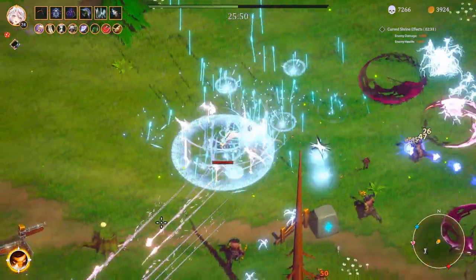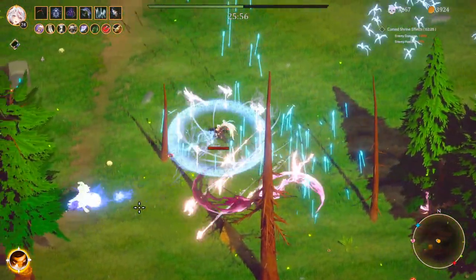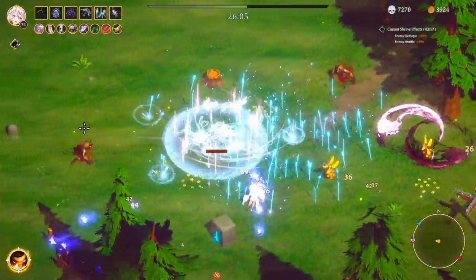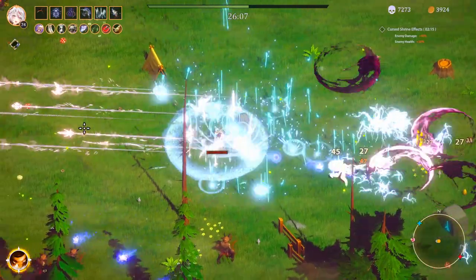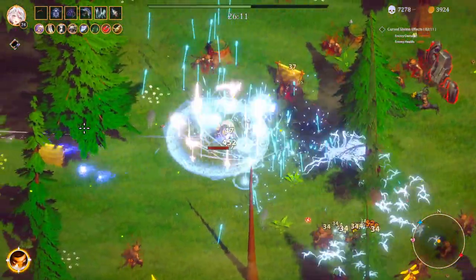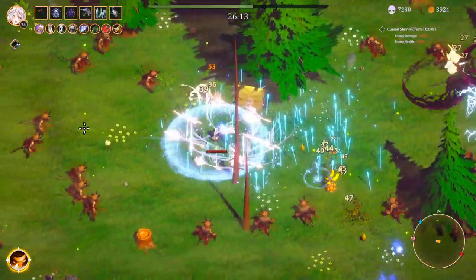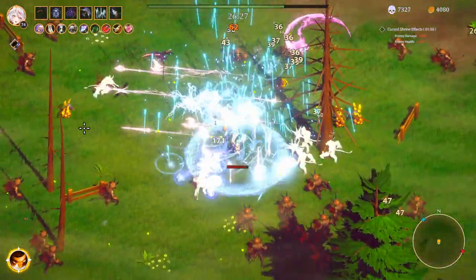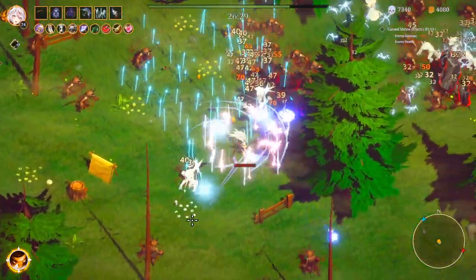That's number one. That's number two. Before I kill the next elite, I need to definitely get the last item right there. The shrine — the curse shrine — the effect will actually run out before I hit the final boss. That's actually really good. Look at us — got everything. Time to go back.